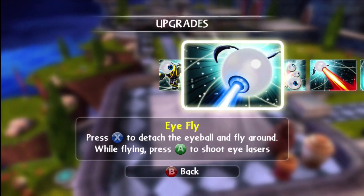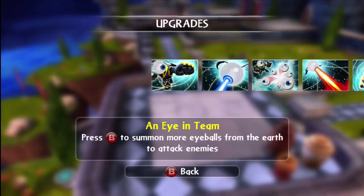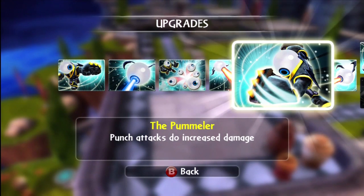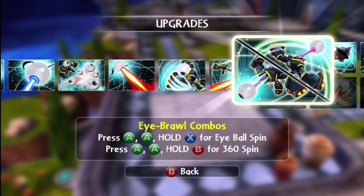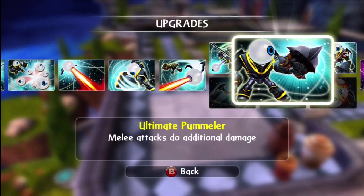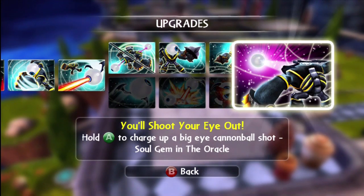Haymaker, Eye Fly, and Eye in Team, Awesome Occublast. I put up some vlogs and asked which path should I go with, and you said to go with this path in your comments. So we got the Eyebrall combos: Ultimate Polymer, Beats and Eye Patch, and then the Soul Gem is You'll Shoot Your Eye Out.